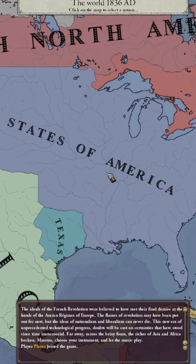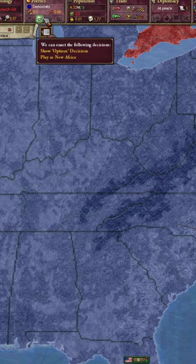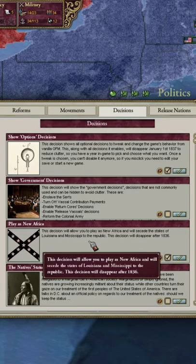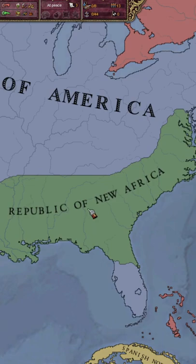Second, load up Victoria 2 and select the United States of America. Next, navigate to your Decisions tab and select this button. It says Play as New Africa. After that, the Republic of New Africa is spawned with African-American culture as the main culture.